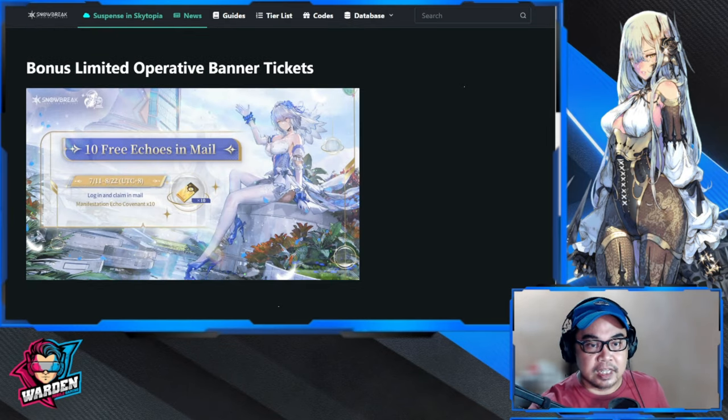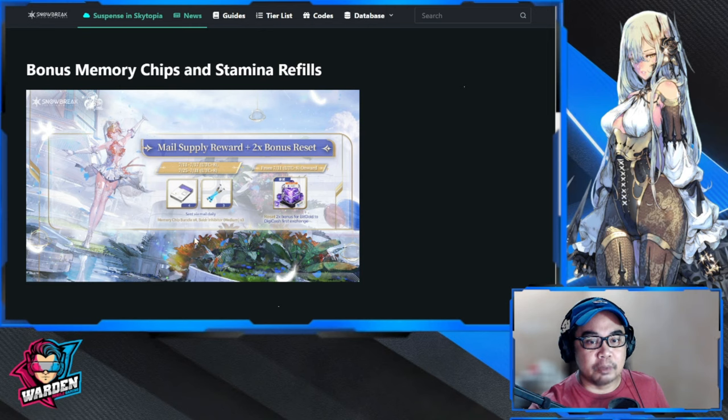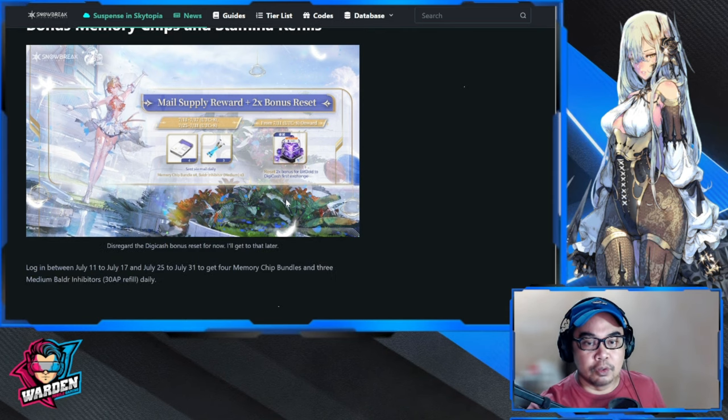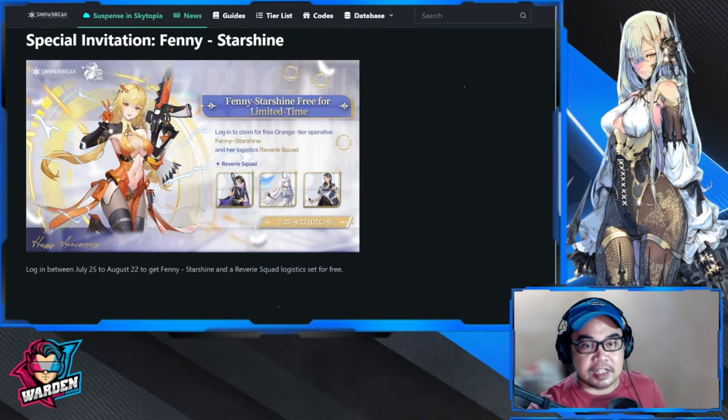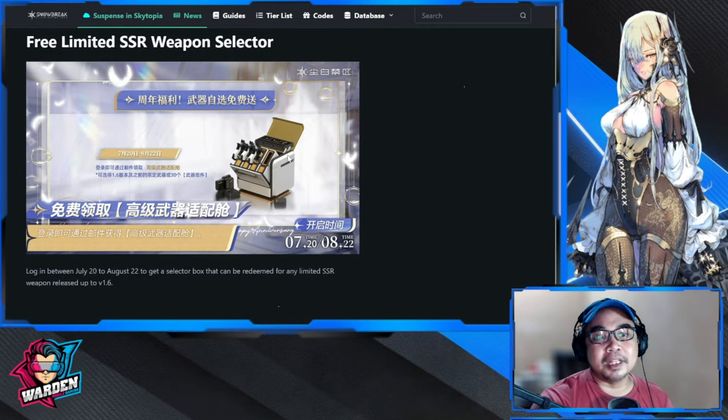Moving on: 'Moments Together' gives 10 free weapon banner pulls, plus bonus limited operative banner tickets via login and mail. We also get 10 free Echo Covenant pulls in the mail as a bonus, daily memory chips with energy refills, and a reset of the 2x bonus for bit gold to digicash for spenders. The Special Invitation gives you Fenny Starshine — she has long hair here — with the Reverie Squad logistics set. Plus a free limited SSR weapon selector.